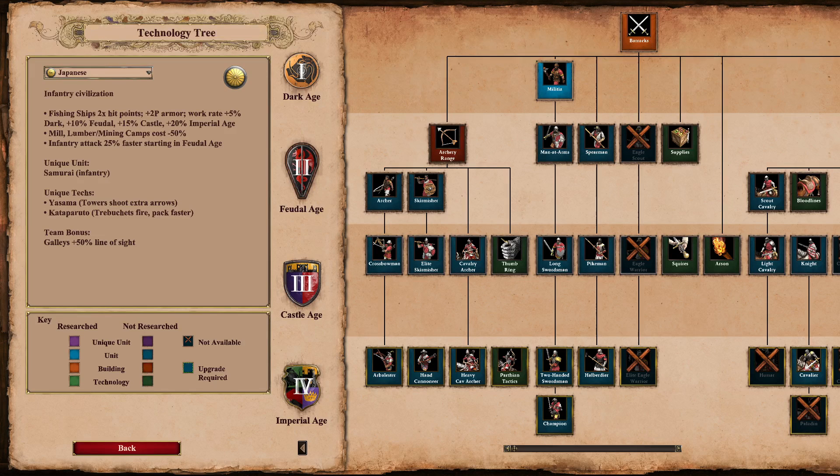Hey guys and welcome to the Arena tutorial for the Japanese. Let's see what this civilization has to offer. It's an infantry civilization. Fishing ships don't matter for Arena. Lumber and mining camps cost 50% less wood. Infantry attack 25% faster starting in Feudal Age. The unique unit is the Samurai, and the unique techs are Yasama (towers shoot extra arrows) and Kataparuto (trebuchets fire and pack faster).